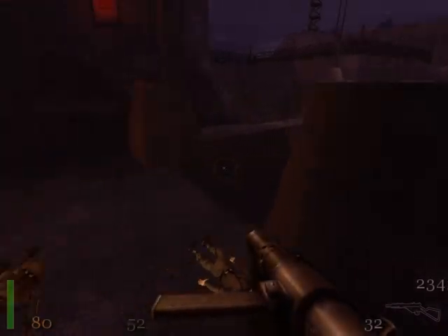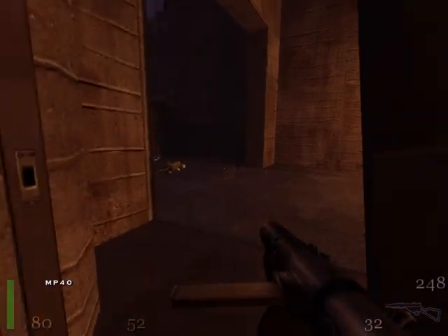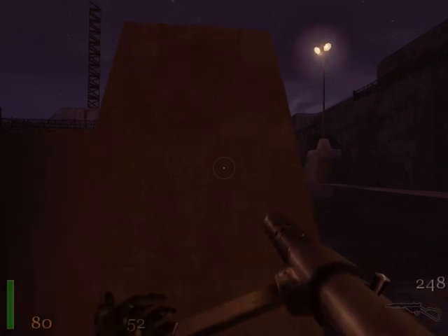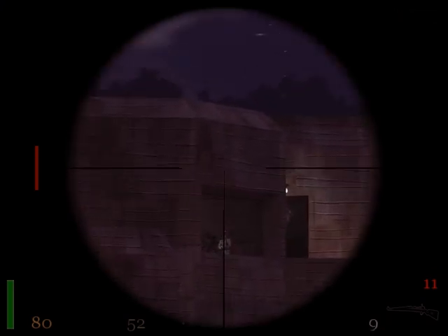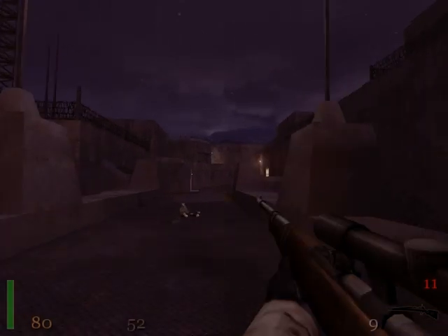We've just destroyed the rocket. The rocket base does not seem to be in good shape — it's burning up. So what we have to do now is stop the Nazi communications before we get to the airfield. Up there we've got somebody on a manned MG-42. It'd be a good idea to kill him so we can go and use it for ourselves.